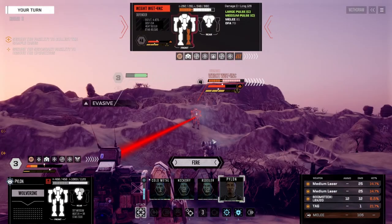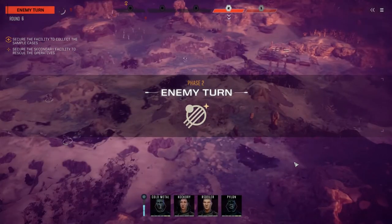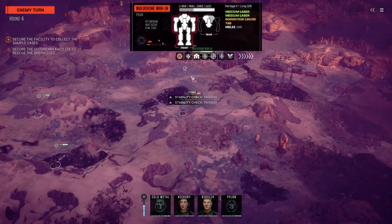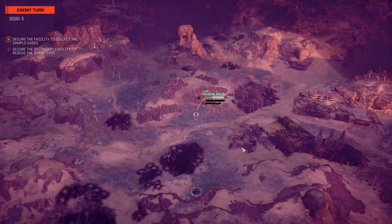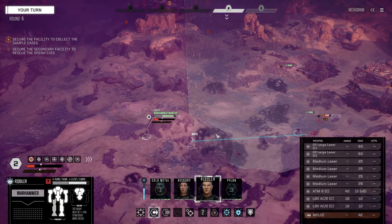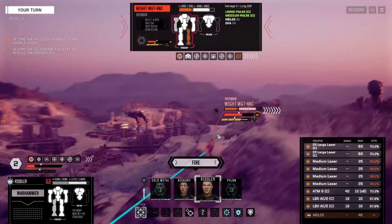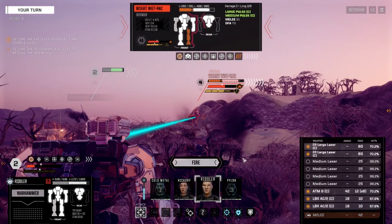Just going to shoot this guy — leave the boomstick off. Oh my god, you hit with both of those! You had like 11 percent or 14 percent — I didn't even look, it was so low. Okay, so we got two mechs and two vehicles, which is probably a blessing. We're going to leave all four mediums off — yeah, they're really low chances to hit, so let's just leave those off.